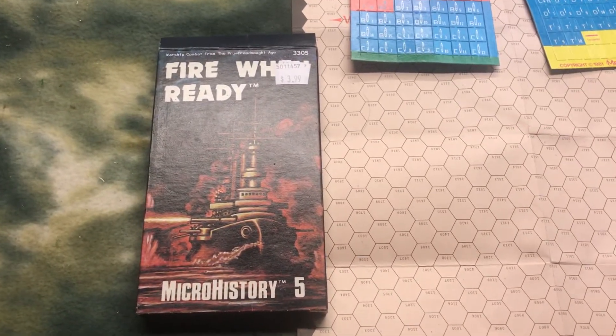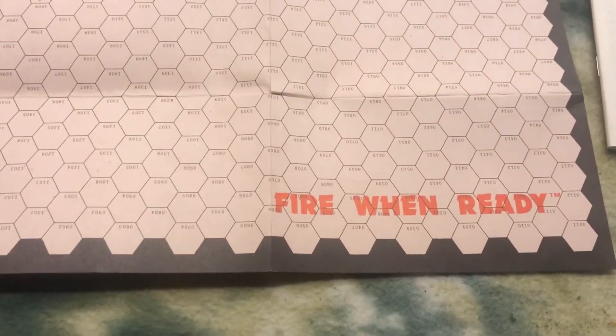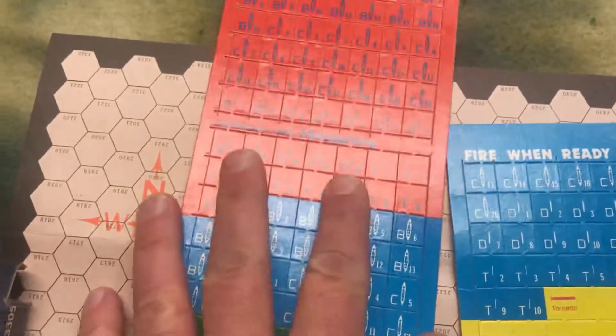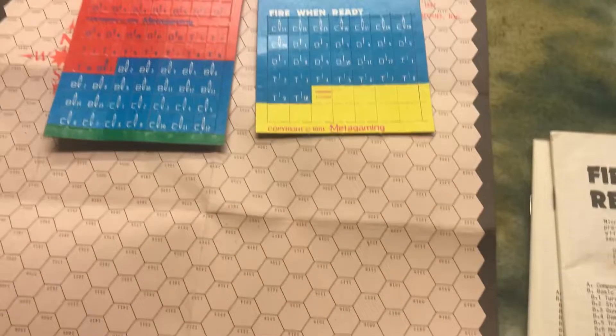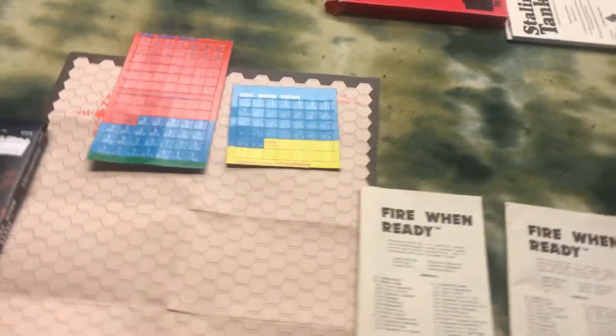Going on with another naval game, which I think was incredibly unique at the time, was Fire When Ready. This is the Spanish-American War era, which was not covered at all in wargaming in this time period. You have the Open Sea, which is sort of brown and beige rather than blue. Then you have basic counters — these counters are all the same, very thin cardboard, not thick like an SPI or Avalon Hill game counter at the time. You have your different ships for Spanish-American War naval, and the rule books are the same format.